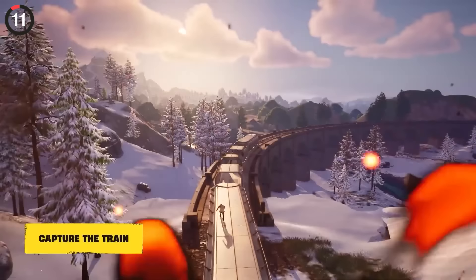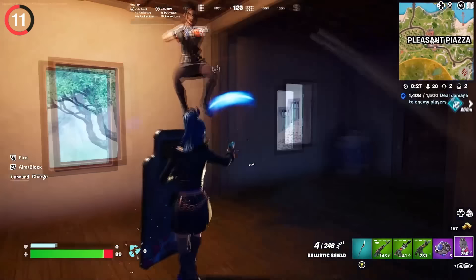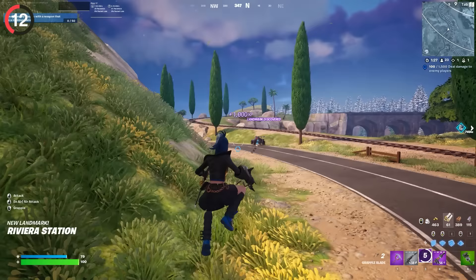It wouldn't be a new chapter without some game-changing items, and Fortnite has delivered. You can now pick up a Ballistic Shield and defend yourself from enemy fire. In zero build, this is incredibly strong, and it comes with a fully automatic pistol to fight back, leaving enemies pretty much defenseless. It is joined by the Grapple Blade, a sword that pulls you anywhere you want — basically ODM gear mixed with a grappler. Players are loving this for mobility and getting the drop on an enemy.